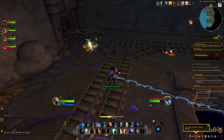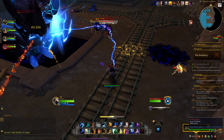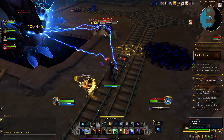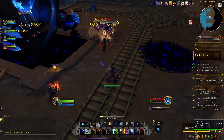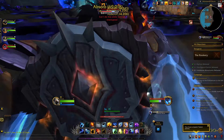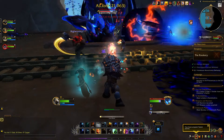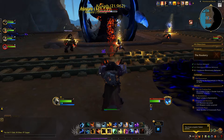A flying creature periodically will help you DPS down the boss by zapping it with electrical damage, and usually will come down to help you when the absorption shield of the boss is being removed. There is going to be a large knockback followed by a lot of swirlies on the ground, so please make sure that you are avoiding them, and from there on rinse and repeat.